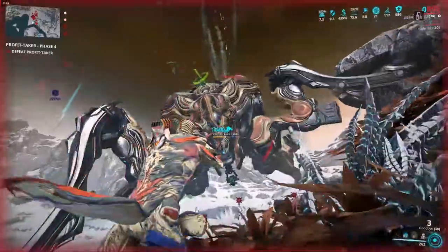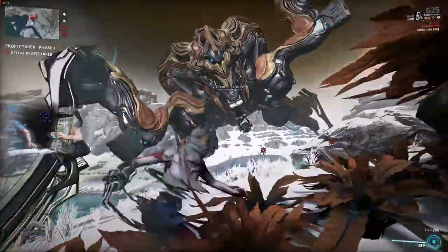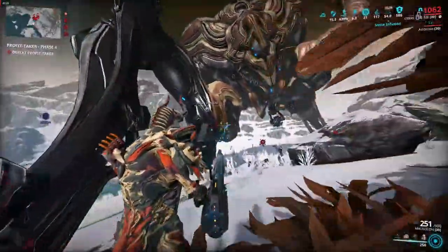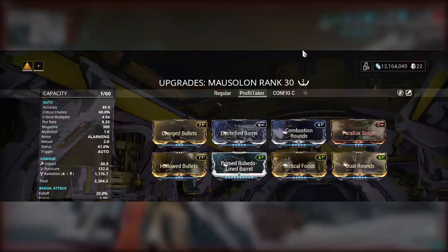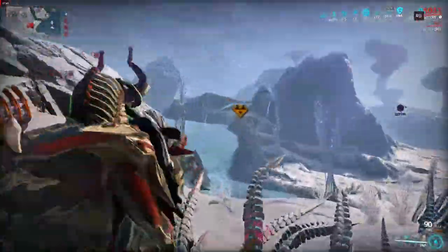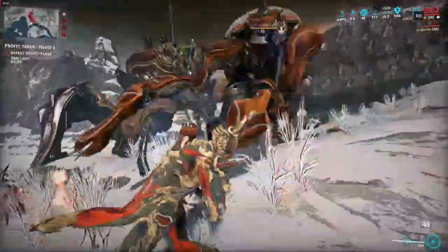The last weapon I'll be covering is the arcgun. The arcgun is what you use your arcgun deployer to summon and it's necessary for certain phases of the Profit Taker. I only have one recommendation because at the time of filming, the Mausolon is by far the strongest arcgun available. If you don't have the Mausolon then you could use the Imperator Vandal or the Imperator — it should work fine but will take slightly longer. My Mausolon build is built for radiation since that's the element the Profit Taker is most weak to. If your setup still has a few elements you aren't able to cover, you can always use your Necramech and its weapons to cover those elements, as the Necramech arcgun is different from the one you summon with your deployer.